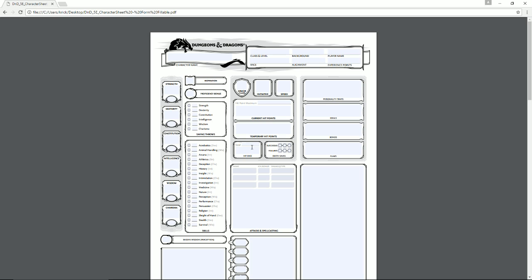Hit dice are determined by your class in the Player's Handbook. You get hit dice per level and can use them during a short rest to heal — you roll the hit die and regain that many hit points. You regain hit dice after long rests. For death saving throws: when unconscious, on your turn you roll a d20. Rolling 9 or under is a failure; 10 or over is a success. Some dungeon masters use 10-and-under as a fail, but the book says 9.